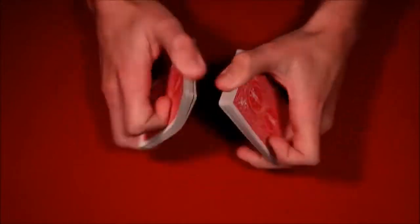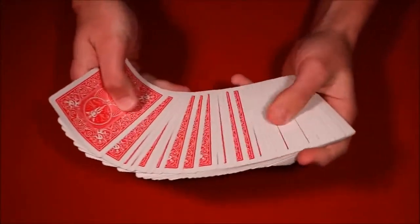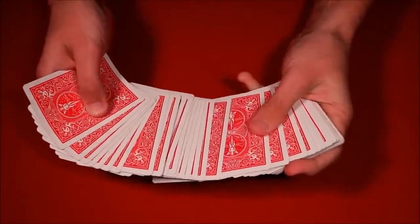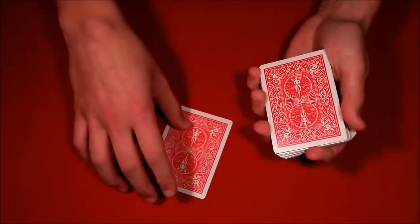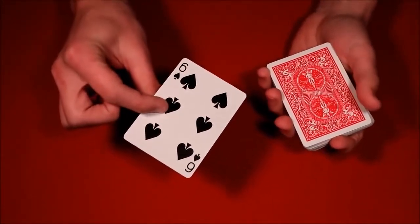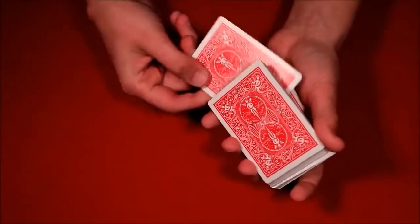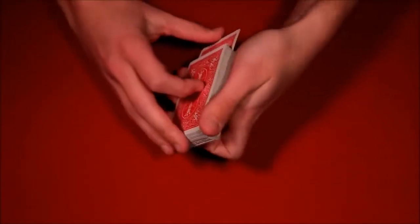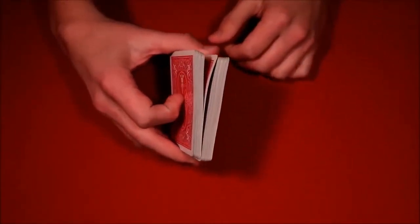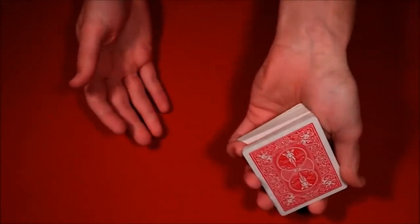The second trick is also super simple — these are all impromptu card tricks, meaning there's no setup. Have the spectator pick another card from the middle — let's say the six of spades. You give them the illusion that you're mixing the card into the deck, same as before: you stick the card in, push down on it and push it in at the same time, which causes a break.